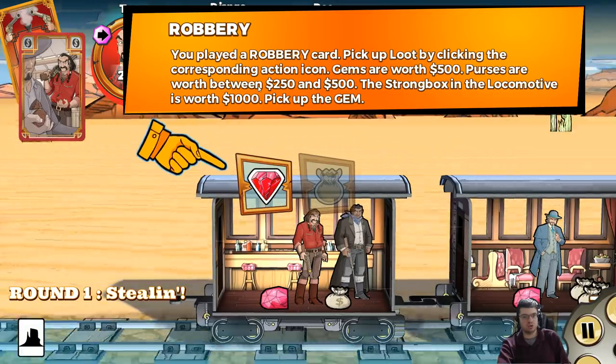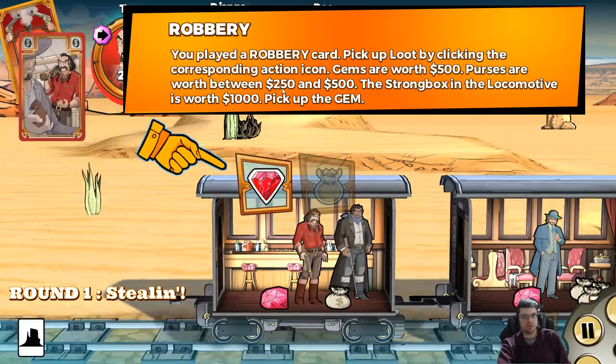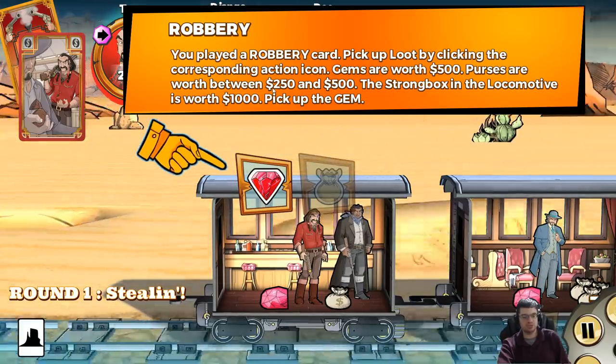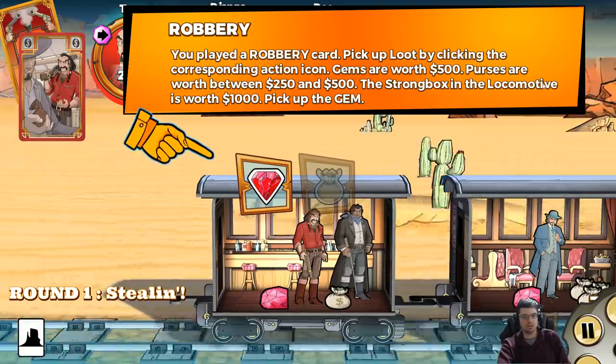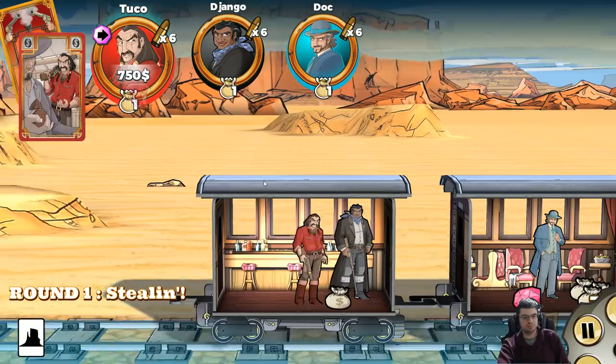It looks like everyone's playing a card. With the scheming phase complete, we now carry out the actions that have been previously programmed. The pile is flipped over and the cards are drawn one at a time, following the same order in which they were played. I played a robbery card — pick up the loot by clicking the corresponding action icon. Gems are worth $500, purses are between $250 and $500, and the strongbox and the locomotive are worth $1,000. Okay, I'll pick up the gem.